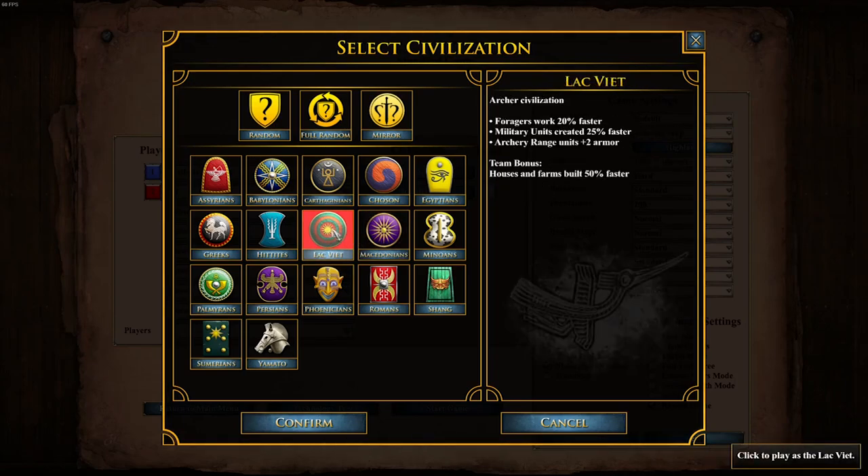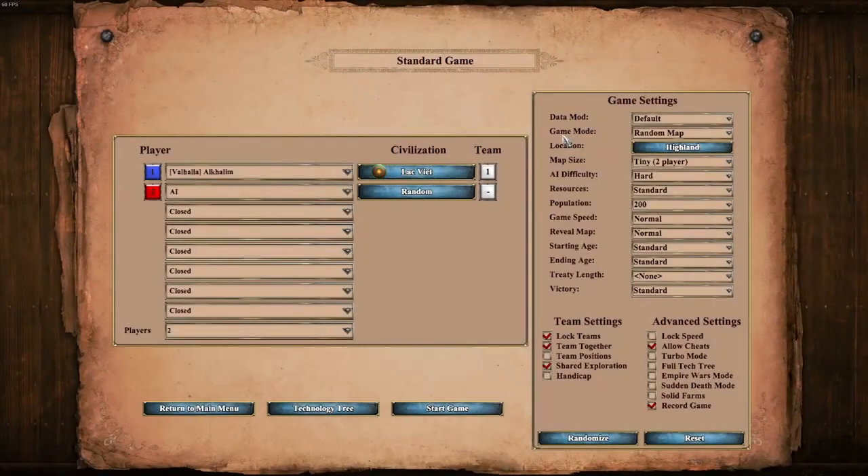What do they do? They have 20% faster work on forages, military units getting produced 25% faster, and archer range units having plus 2 armor - so this means melee armor. And their team bonus: houses and farms get built 50% faster. So nice and decent early game bonuses, but also scaling to the late game should be decent.